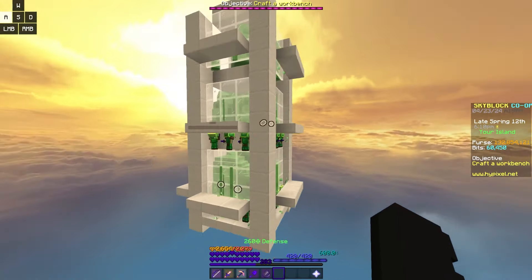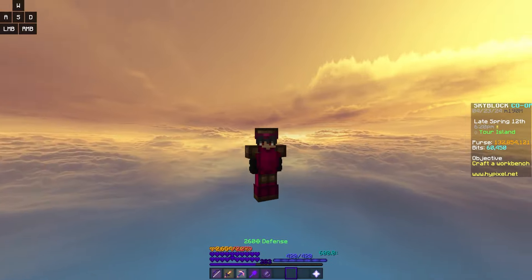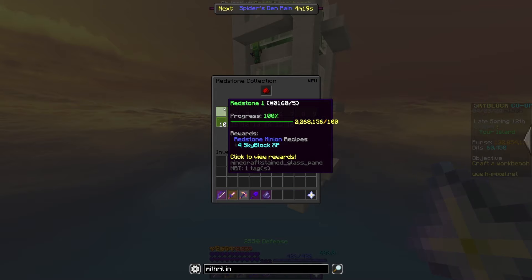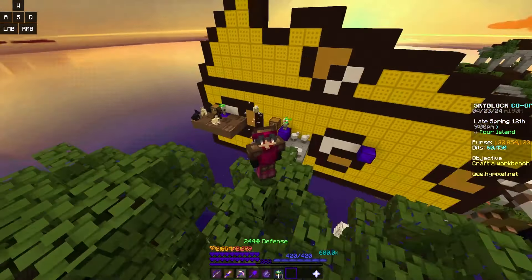Now that we're done building one of the best money-making minion setups in the game, we can move on. Besides just making money, there are other uses for minions, such as collections. One of the most useful minions to place down early game is the redstone minion, as maxing it out grants tons of more slots for your accessory bag, which you're going to need later on.